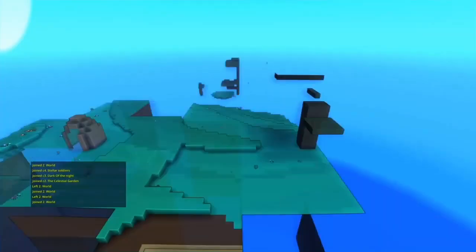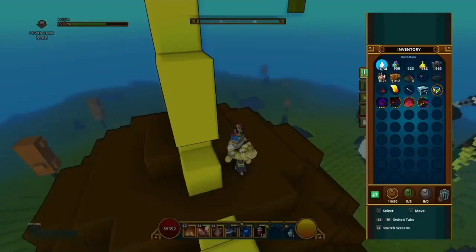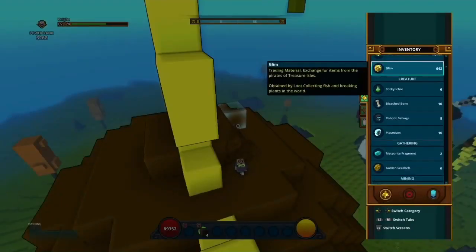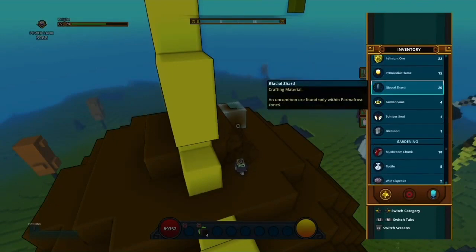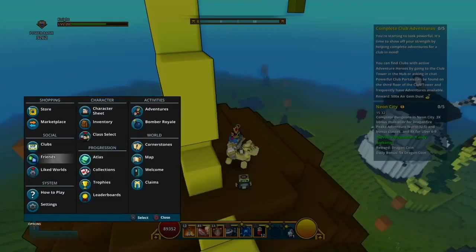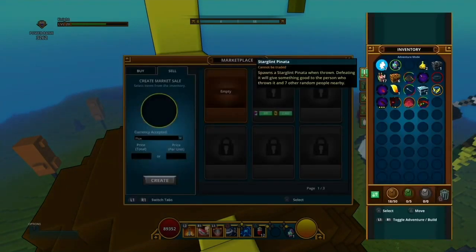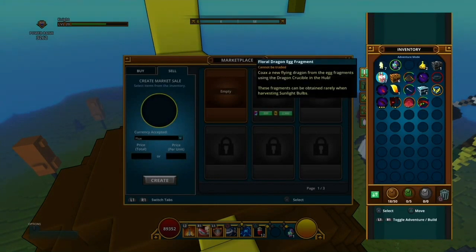I'll farm for like an hour. After about half an hour I got around 2.85k sunlight bulbs. Sunlight bulbs are going for around 13 each, so I'm selling them for 12 each because I want to move them quicker. Also got 17 florid ring egg fragments.